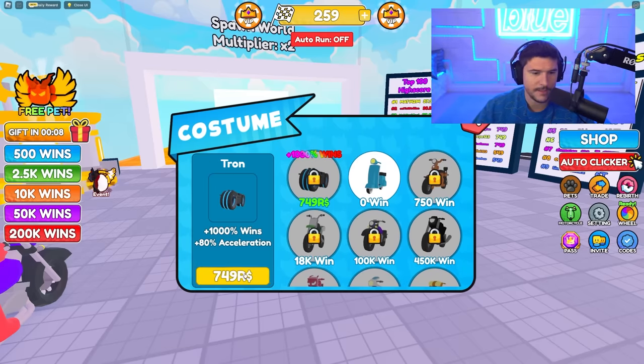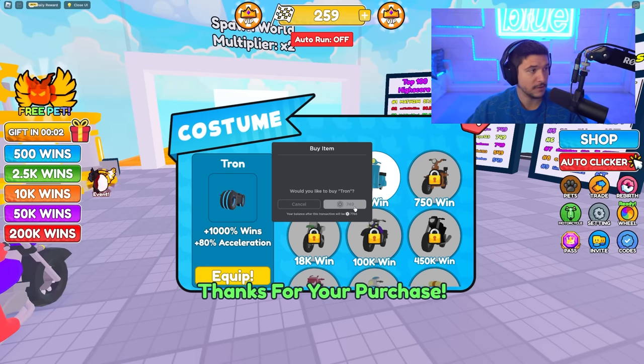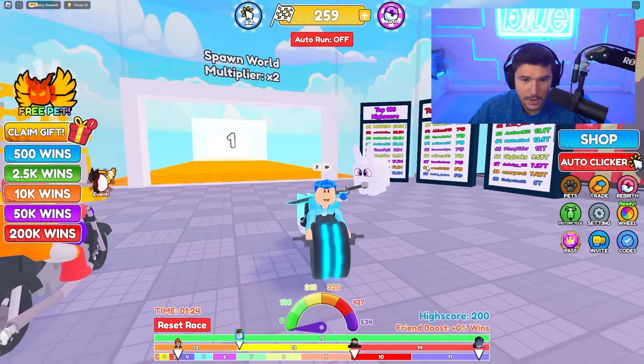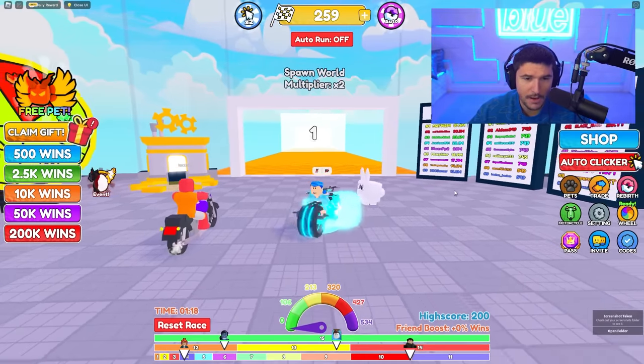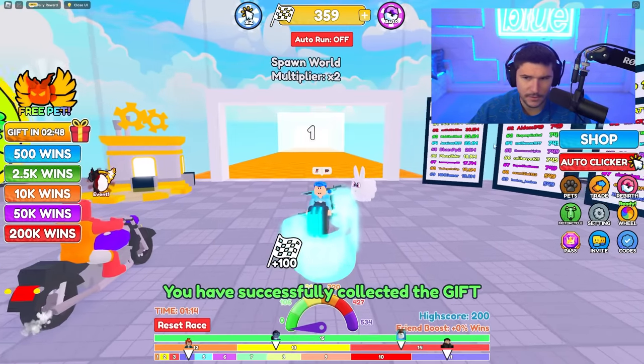We are going to take a screenshot for the thumbnail and buy it right away — 749 Robux for the Tron motorcycle to become the fastest in motorcycle race. Sign me up! This thing is sick. Now we're straight up from Tron — are you kidding me? I have a bunny and a Tron bike, and it's going to give me a thousand win multiplier.